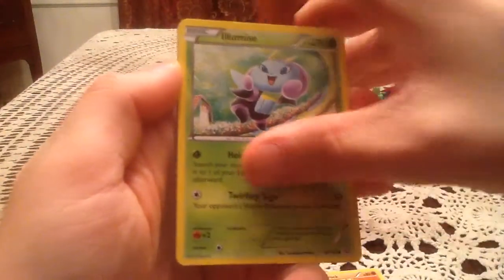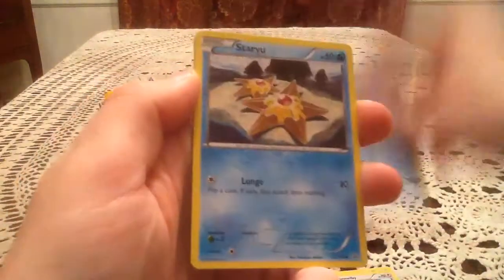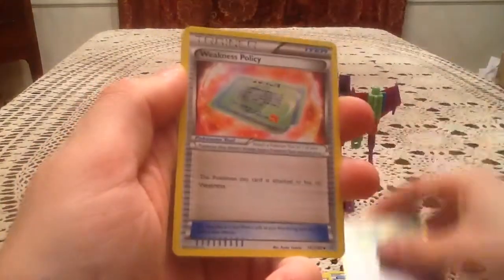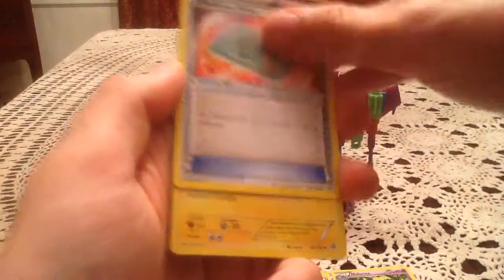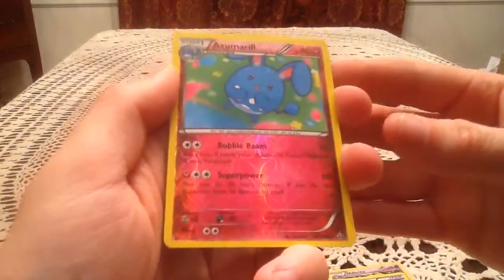We have a Solrock, Illumise, Bottlebeat, Clamperl, Staryu, Knitterina - I think this might be my first Knitterina, I don't think my brother and I pulled one of those, so that's a nice pull right there - Weakness Policy, and Electric. The Reverse Holo is a rare Azumarill. That's a nice Reverse Holo.